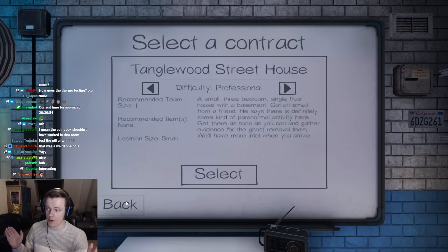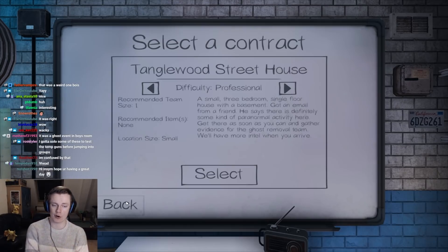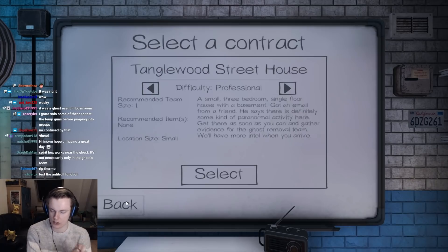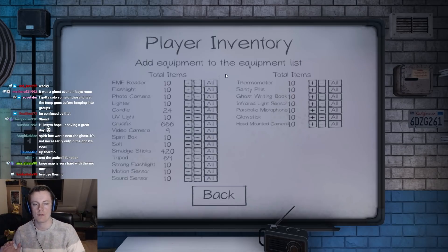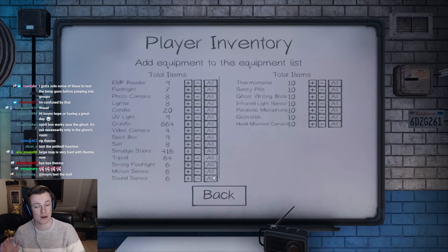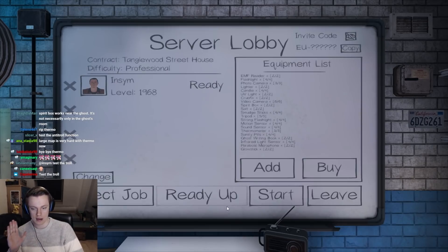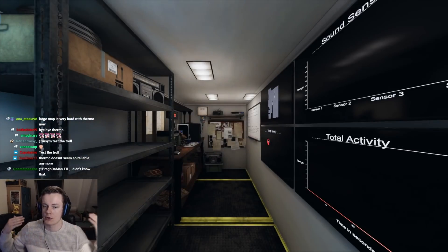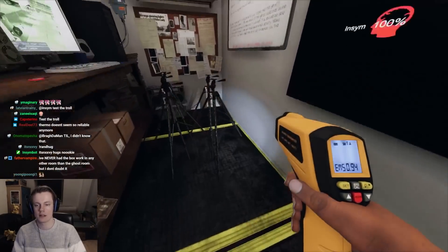It is 100% a big nerf to the bigger maps. On bigger maps you're going to have to make sure the breaker is on, and on a large map where you have to travel a lot, it's going to make it harder. I'm mostly interested in seeing how hard it even makes the smaller maps. We're just trying to compare the old meta of thermo to what is going to be the new meta. How are you going to find the ghost now? I rely mostly on my ears, but for the thermo zombies that just walked around with a thermo all day, it's going to make a big difference.